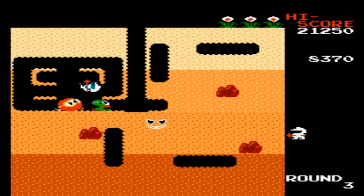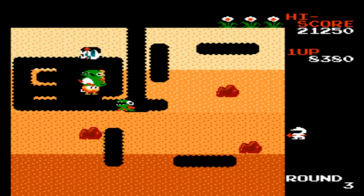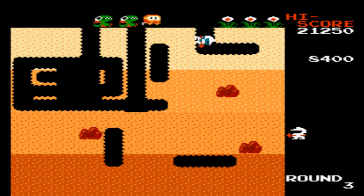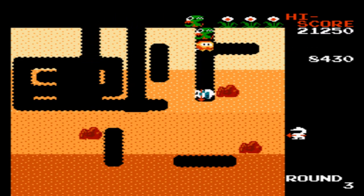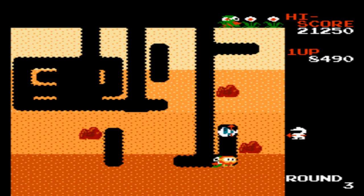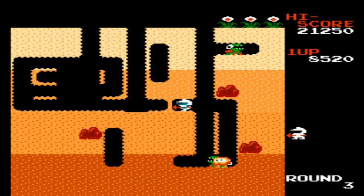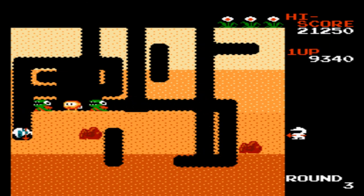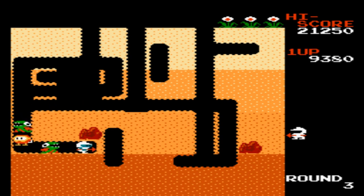The controls for Dig Dug are quite good. Moving around is easy, using your pump is easy, and they respond quite well. There is a little bit of slowdown when you're digging around, but that has nothing to do with the controls — that's just how the game is. If an enemy catches up to you, you have to use tactics to try to avoid them, which usually happens later in the game when the enemies get tougher.